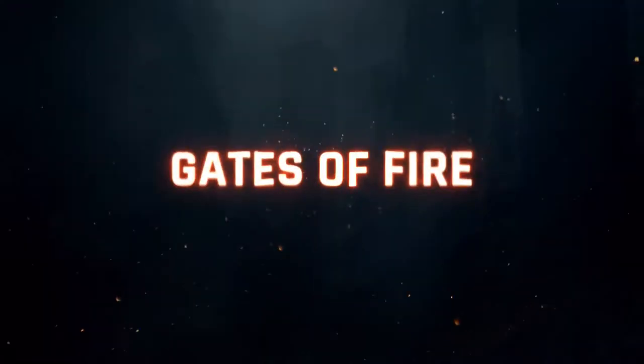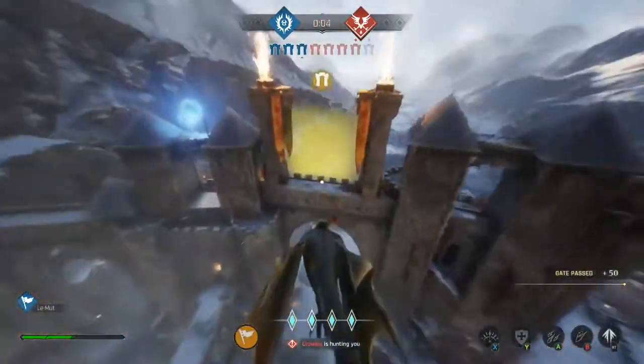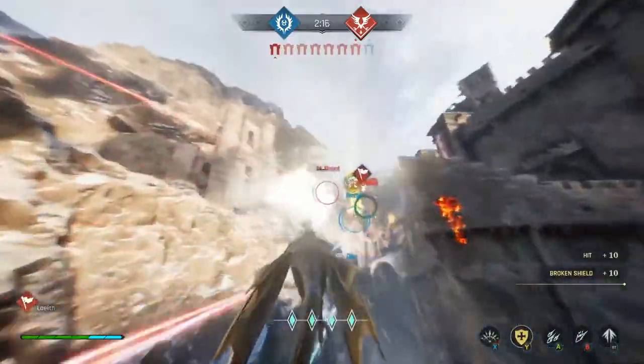Finally, pick up the flag in Gates of Fire and pass through eight gates positioned across the field. Escape your enemies to secure the lead in this lightning-fast confrontation.